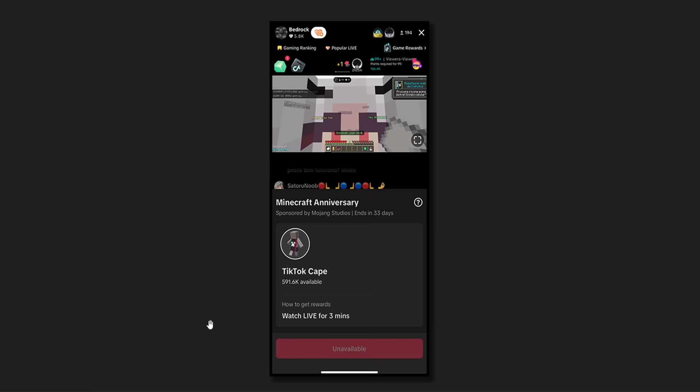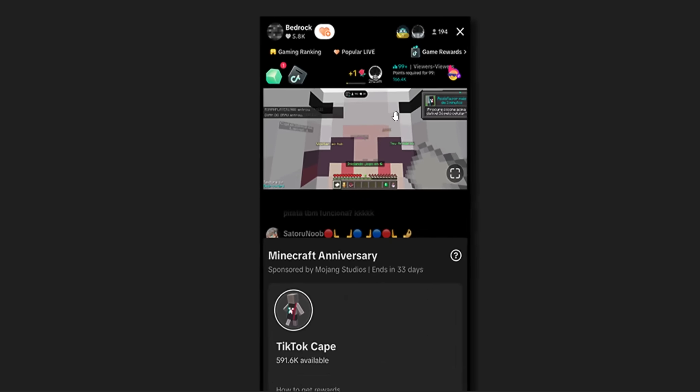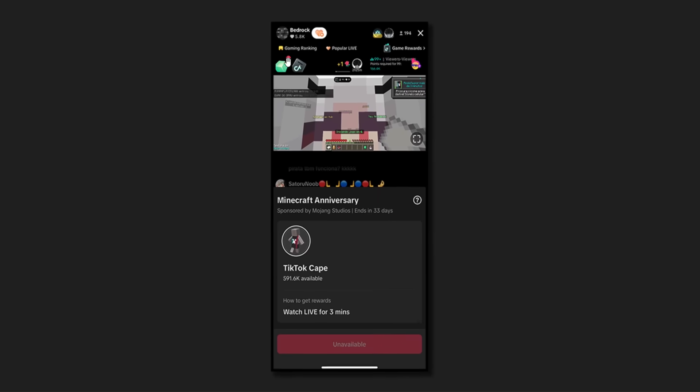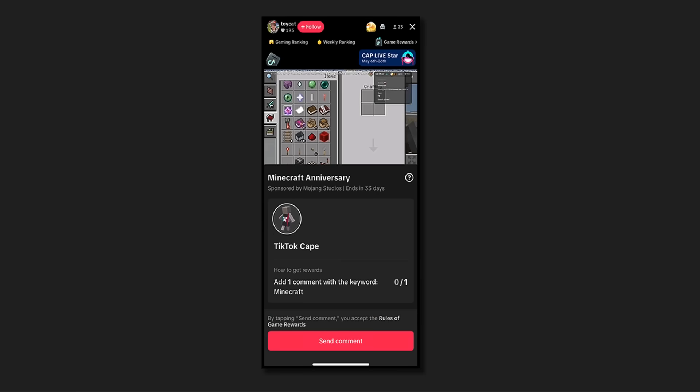Any Minecraft streamer that does have these drops enabled — you're looking for this little TikTok icon right here. You just tap on that and then this will pop up. If they do not have this, then they don't have the cape available. But any Minecraft streamer can do this; it's not just the featured ones I showed you in the previous video. When I joined ToyCat's stream and tapped on this icon, this popped up.